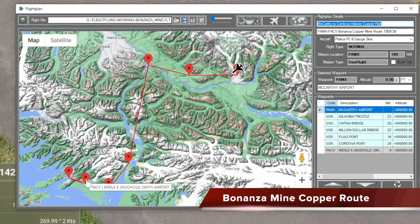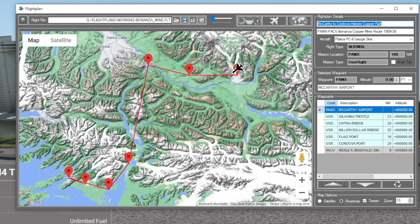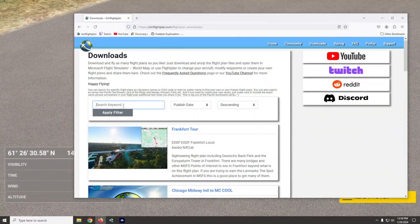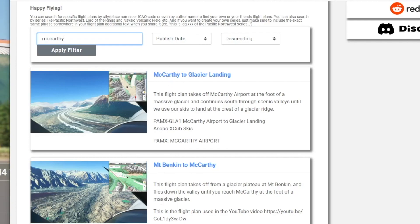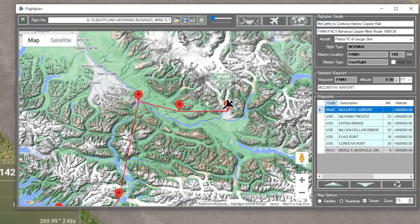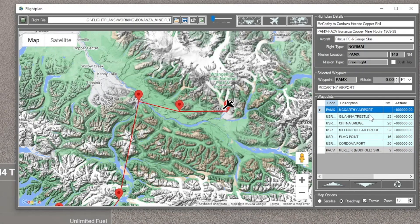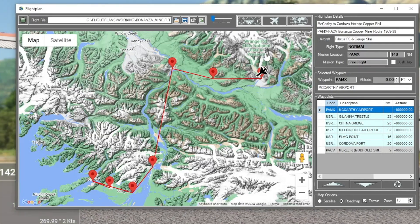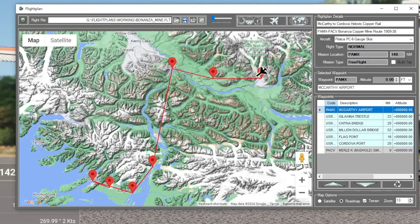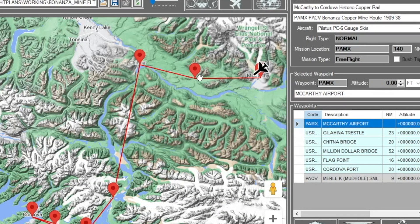In this preview I'm going to retread some of the same ground I've already flown - from McCarthy to Cordova, which are both already on our Pacific Northwest series. If you go to the downloads page and search for McCarthy you'll find those legs. You'll notice it's coming from a glacier to a glacier, so there's not a lot of airports out here, which is how I ended up at McCarthy. This route is from the copper mine at McCarthy - the Bonanza copper mine. I'm flying the Pilatus with skis because it's a fairly long route, about 140 miles just based on the pushpins.